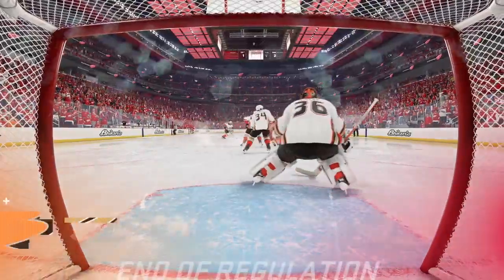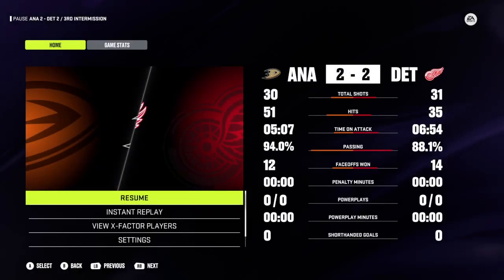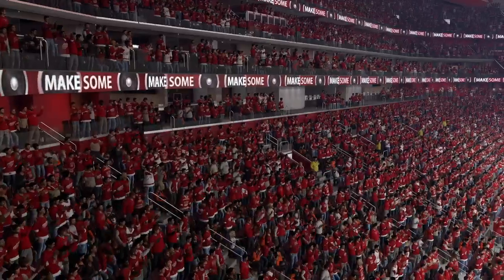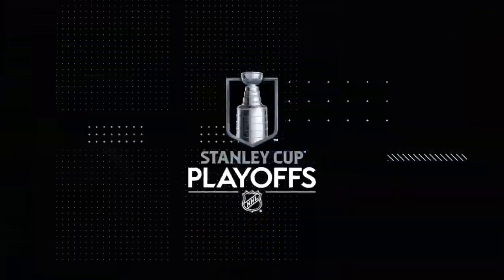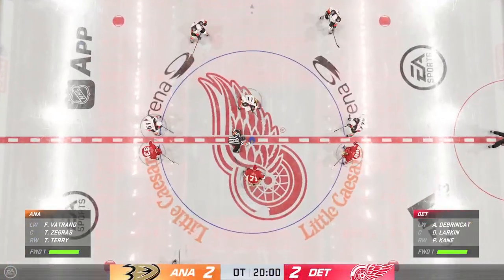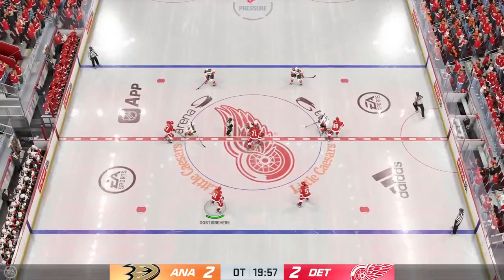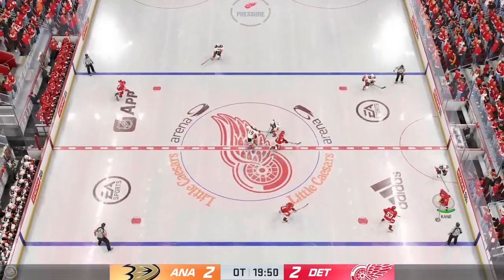60 minutes solves absolutely nothing. Let's go to the period where heroes are made. Overtime looms here on EA Sports. Who's walking away with the W tonight? Overtime should give us an answer. They're ready to drop the puck. Time to find out if we get a winner here — overtime!